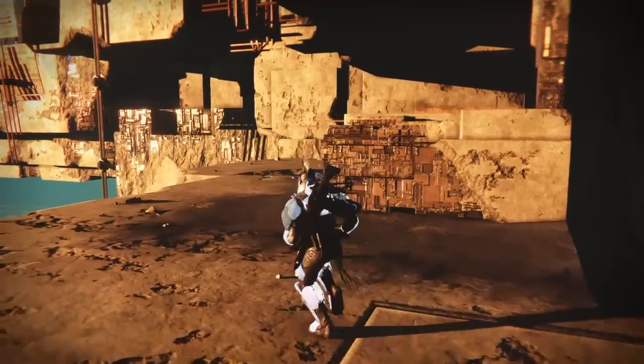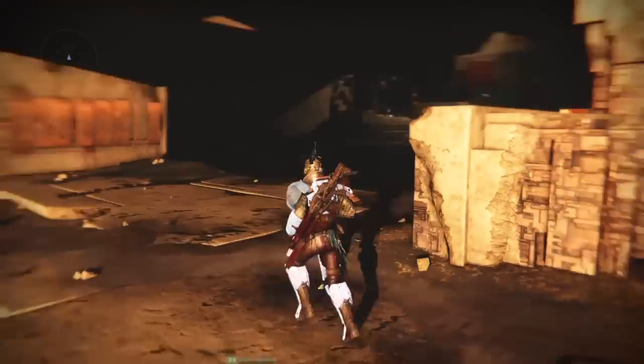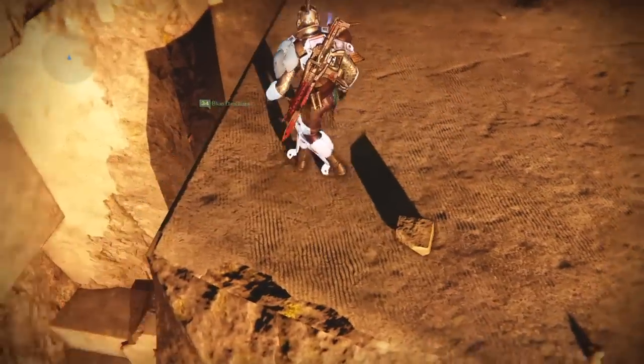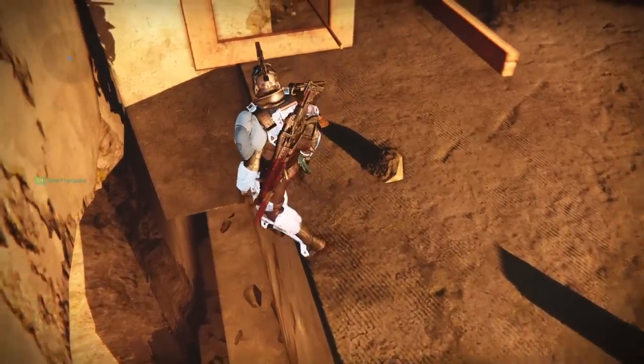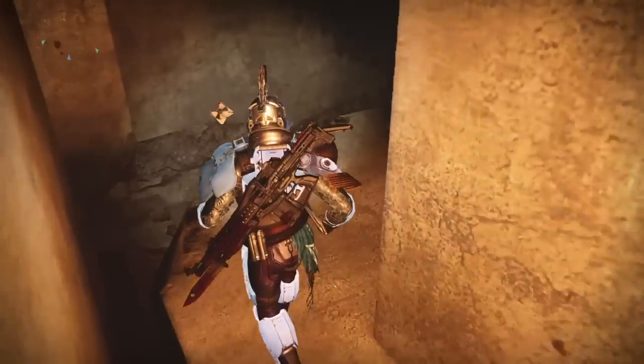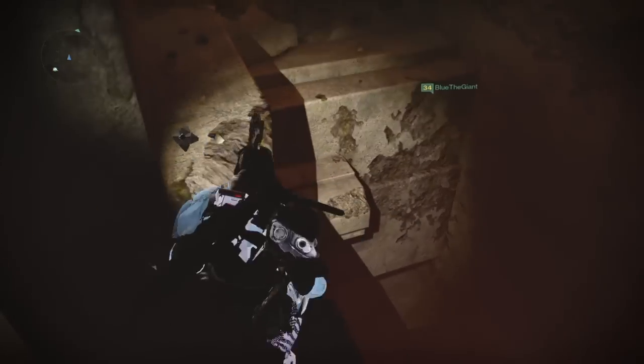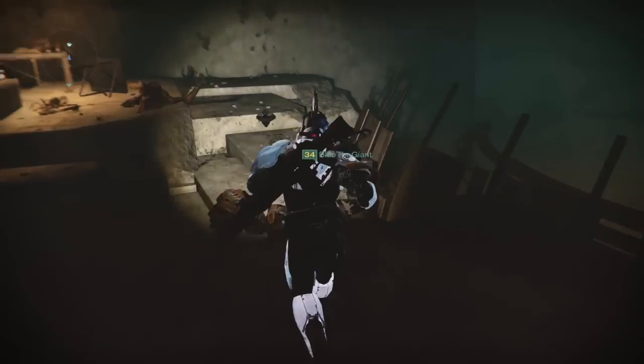From the spawn you want to go instantly to the left. You want to come over here and you're going to notice there's a little piece of land where you can drop down — a little path. You just want to come all the way through here, then drop down right there, then drop down again here, and then you just walk here and boom — here's the secret room.